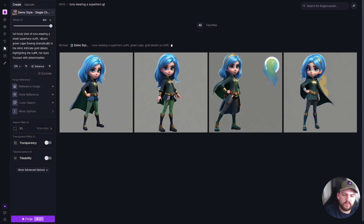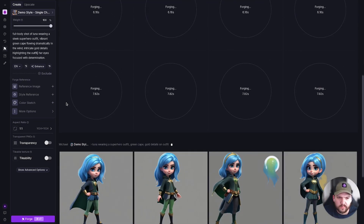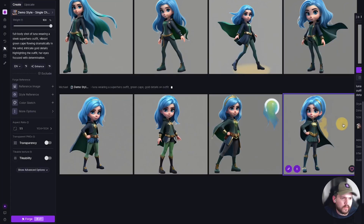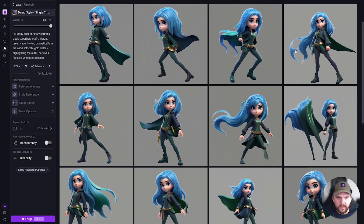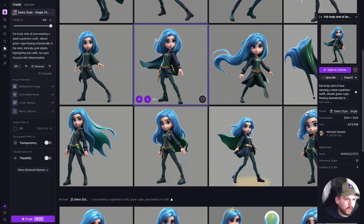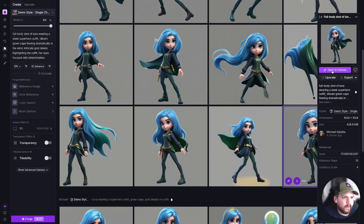I'm going to remove the 'set against the dynamic city skyline backdrop at sunset' part — I don't want to define the background right now since I'll add my own. I'll Forge this a few times to show the difference between a basic prompt versus a more detailed one. The generations are okay, but AI still does weird things. With the AI-enhanced prompt we got more variety. I think this one looks cool — we've got the green cape and gold details — so I'm going to open this in Canvas.